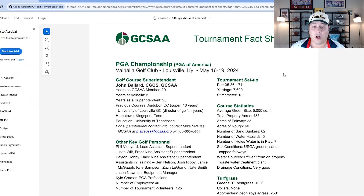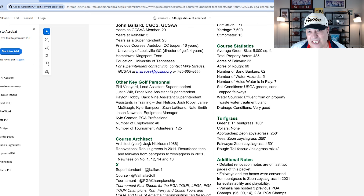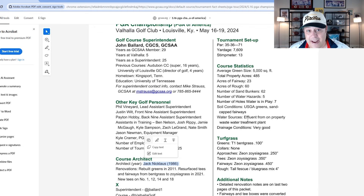A golf course we haven't seen since 2014, so let's refresh ourselves on what to expect. Valhalla has had quite a restoration since the last time we played there and added even more length than 2014. Looking at that leaderboard from ten years ago, there was already an emphasis on driving distance. It's a par 71 at over 7,600 yards — a Jack Nicklaus design from 1986, but it's undergone quite a few restorations since.